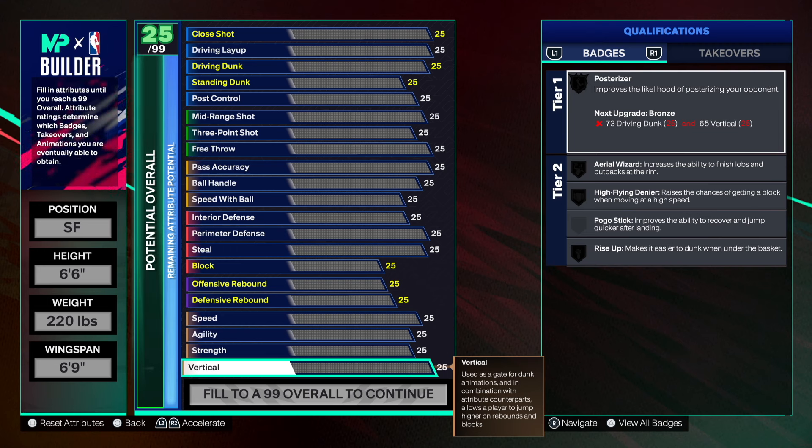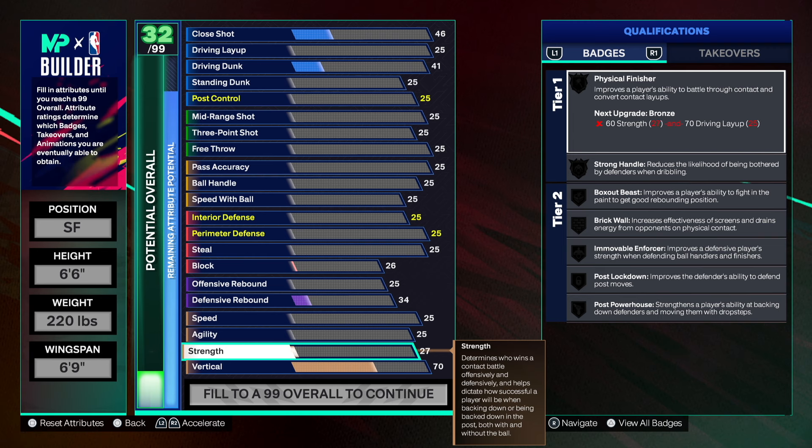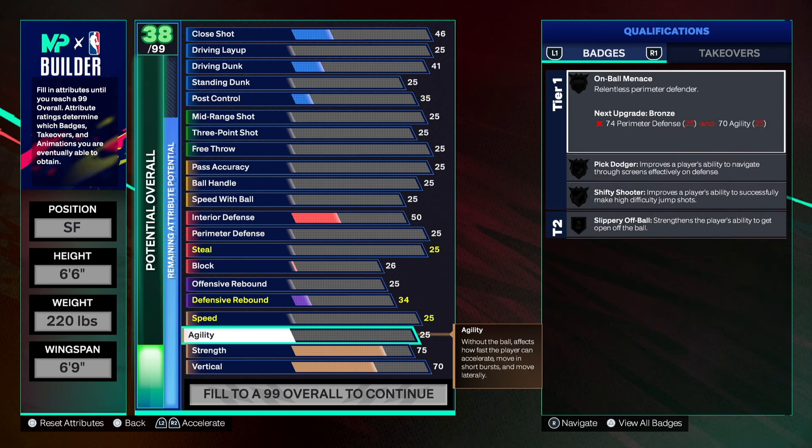Watch how this build comes out from what we just saw — watch how I used those attributes and made this build souped up. We're going to go with a 70 vert, just the bare minimum. I always recommend at least 70; if you're a point guard you probably don't need that unless you want to be a dunker. Then for strength we're going 75 — we need some strength because we're going to be playing in the post with this build.